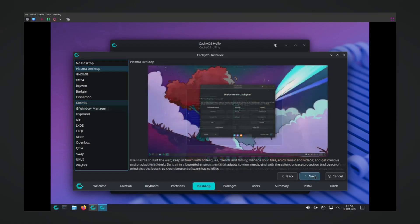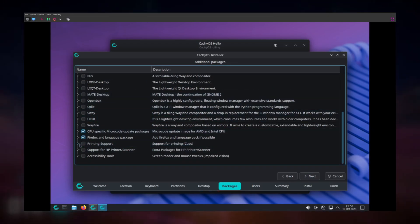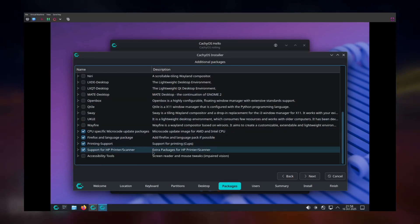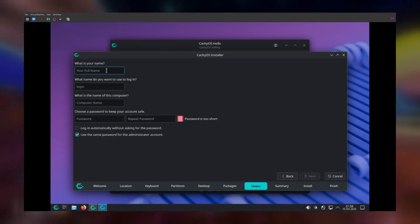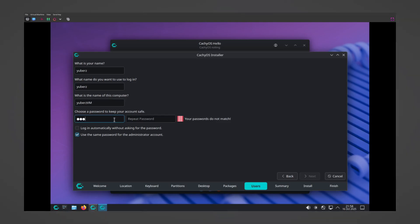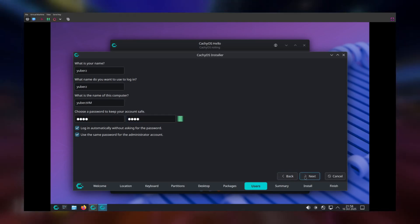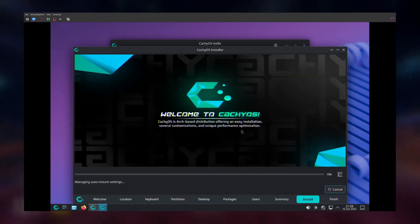In the next screen, you can choose what other stuff you want to install. You basically shouldn't touch anything until after Wayfire. You can add some support for printing and accessibility if you want, and uncheck Firefox if you prefer a different browser. Next, you can make your user as well as name your computer. Put in a password and you're done. Do not check the box to log in automatically without the password, unless you want that for some reason — I'm doing it here because I'm doing this in a virtual machine. And that's it! Just click Install and Install Now, and then you're off to the races.